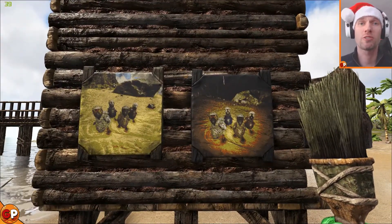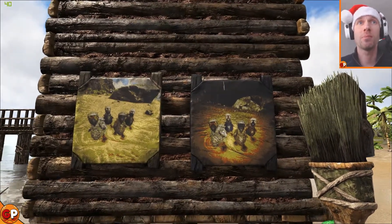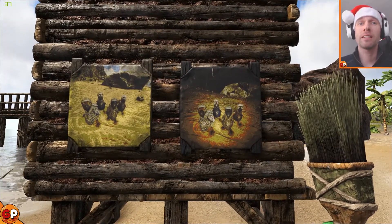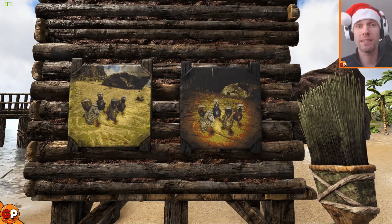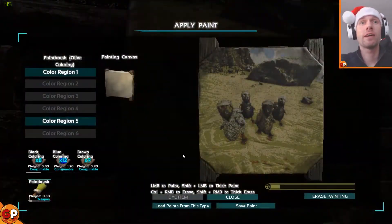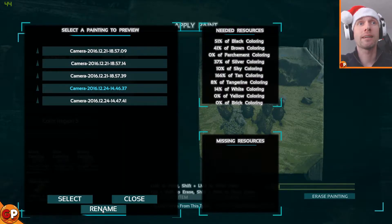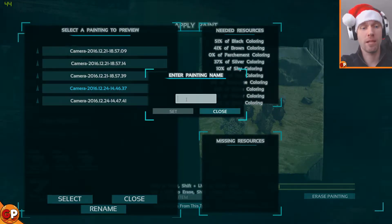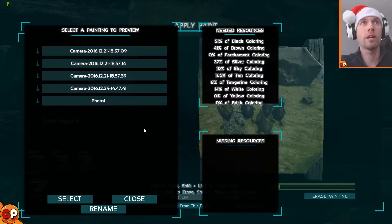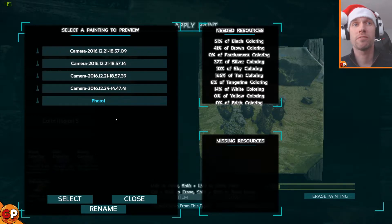You can now take pictures of your favourite tames, your favourite moments, paint them, and put them up and keep them in your base. And if anything happens to your canvas — like your base gets destroyed — they are still in 'load paints from this type' and they are still there. You can rename them — for example 'Photo One' — so that you'll never forget which one is which.